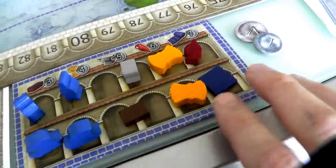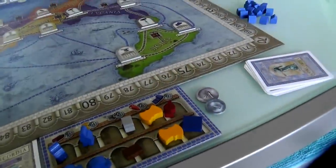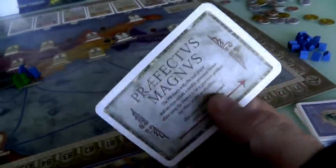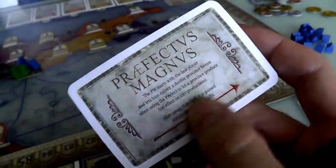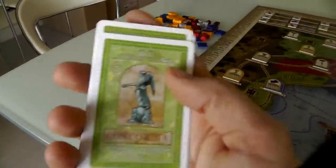Jen is in the same spot with the same resources, but she starts with six Sesteri because she's the second player. Also, since she's the last player, she gets the Prefectus Magnus card — a card that switches hands a lot over the course of the game, but she gets to start with it. She starts with the same seven personality cards I do — these are the personalities of Rome we can influence to do different actions. That's the setup.